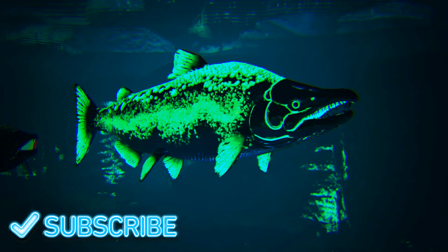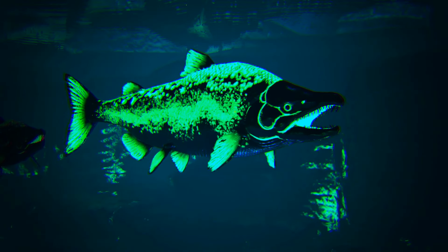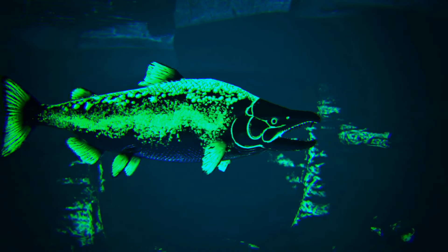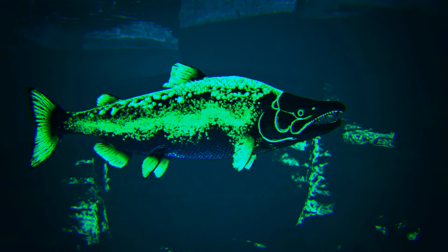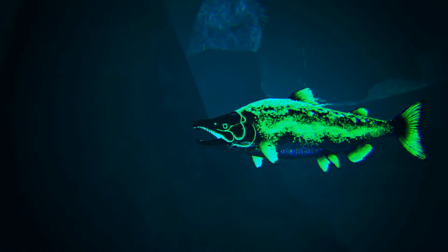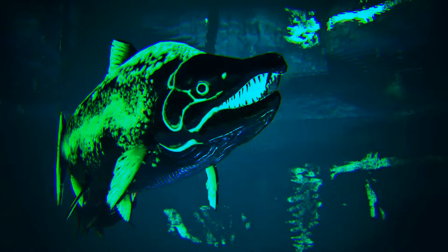This next one is probably the one that most people don't know about, and it is the Rare X Sabertooth Salmon — that's literally what it's called in the spawn command. It's more rare than the regular one, and it has this green glow on it that is super noticeable in its colors and changes.